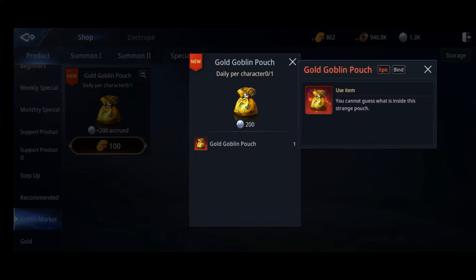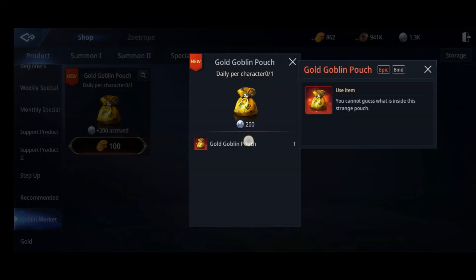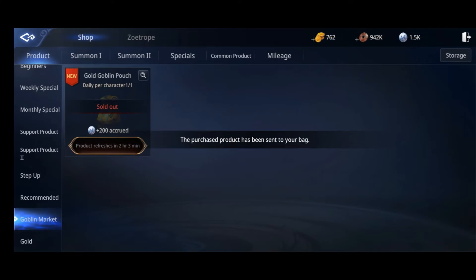Some will say that I'm just wasting the gold, but it's okay. I was able to sell 7,000 gold from my equipment, so yeah. Here we're going to buy this pouch.